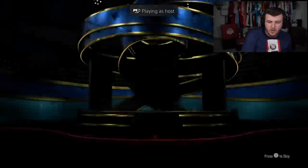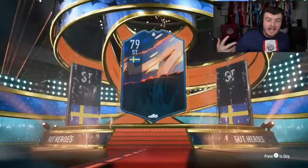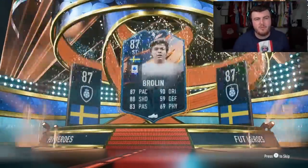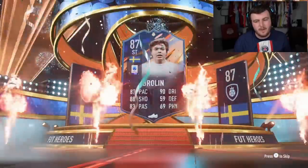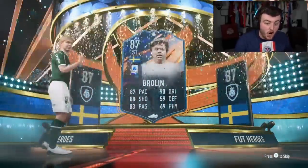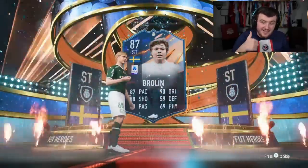Next hero pack. We want to see Yaya Torre or Marquisio. Brolin this time. Not bad. 200k card there or thereabouts. It's probably, to be fair, since recording this video, I bet you he's dropped about 300k — and he's only 200k in the first place. But not too bad. Brolin's actually pretty usable. I think he's a good card. So we'll take that. That's a dub.